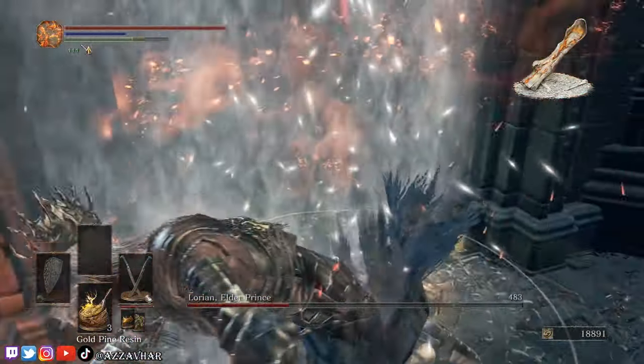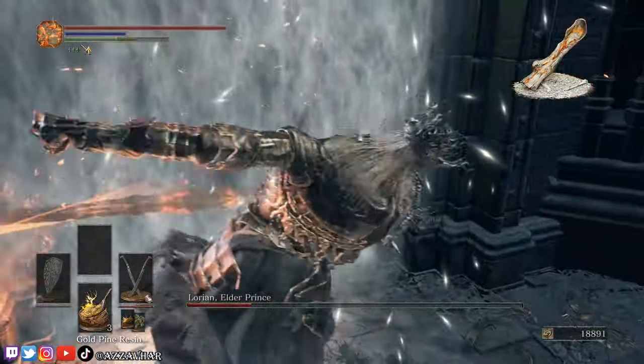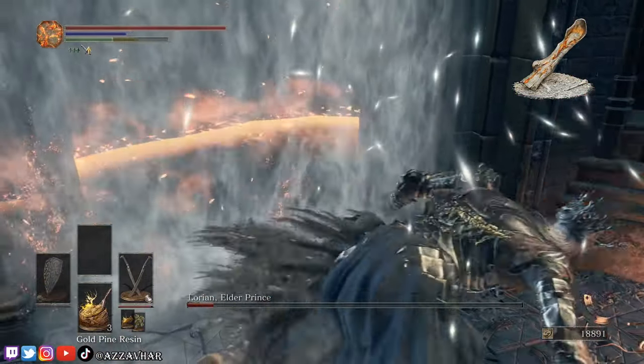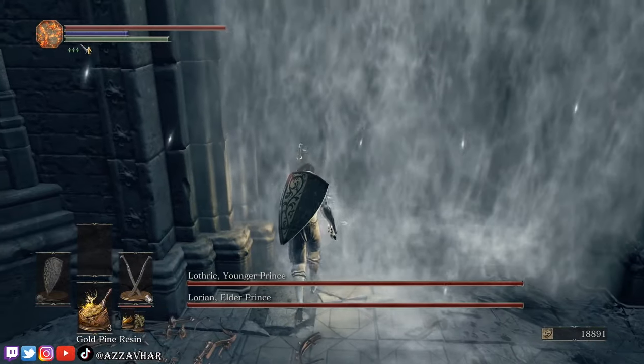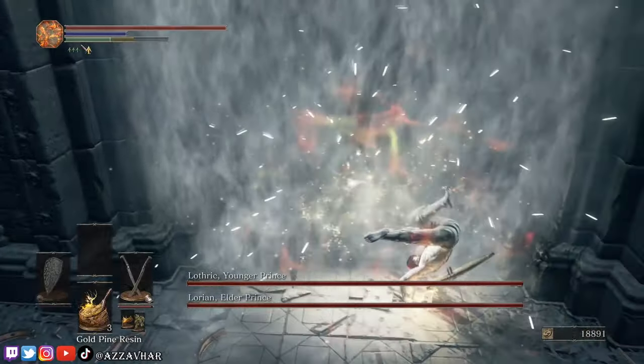If you want to push it a step even further, you can actually homeward bone out of the arena at the start of the fight. Then make your way back to the fog wall and you're instantly at the fog wall at the start of the fight. So you won't even need to avoid Lorien as you run towards the door because you'll already be at the door. That covers the different ways you can handle phase one.